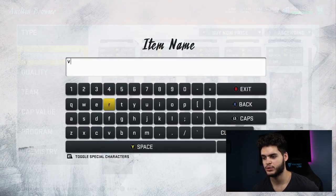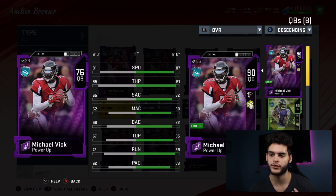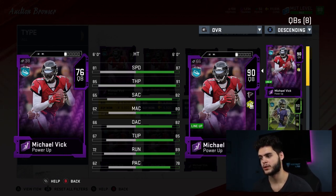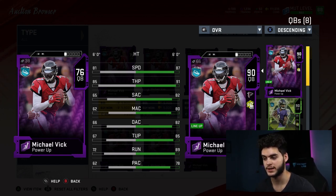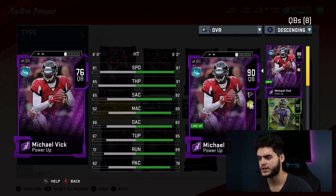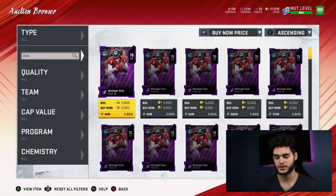Next is a guy who'll probably be on this list for the rest of the year — Michael Vick. You can get him for free by playing the solo challenge again, and you power him up to a 90 overall. You get a quarterback with 87 speed, 89 throw power, 82 short accuracy, 80 medium accuracy, 82 deep accuracy, 85 throw under pressure, 89 throw on the run, and 78 play action. At his top tier he'll hit the throw-on-the-run threshold and throw-power threshold. For a budget team, you're not going to find many quarterbacks with better passing at that tier combined with that speed — the only others with similar speed are Lamar Jackson or Vick himself, and those are crazy expensive.